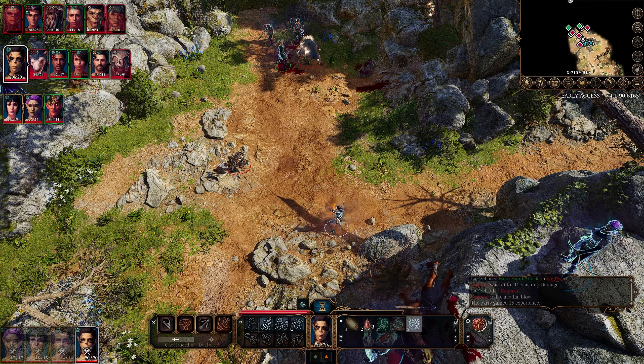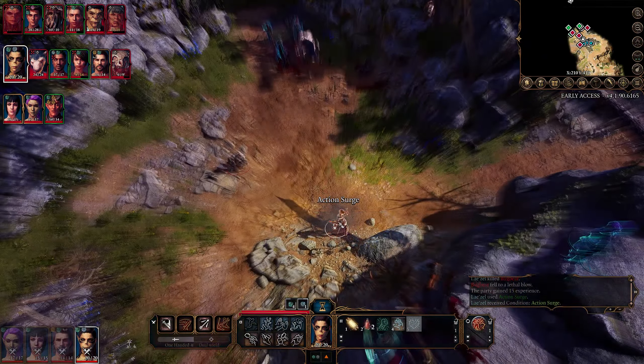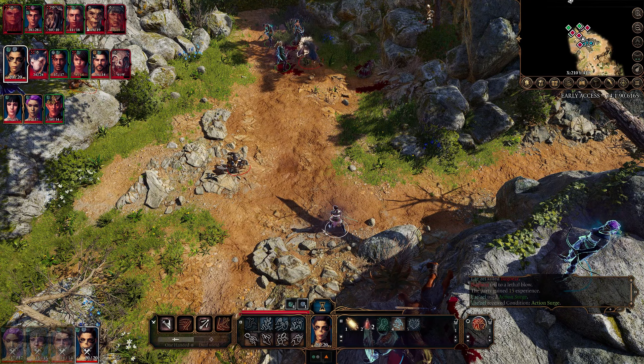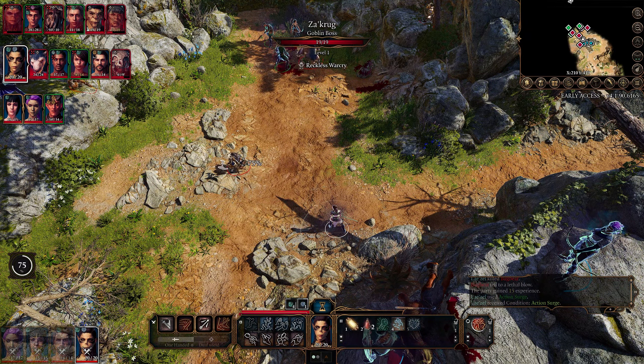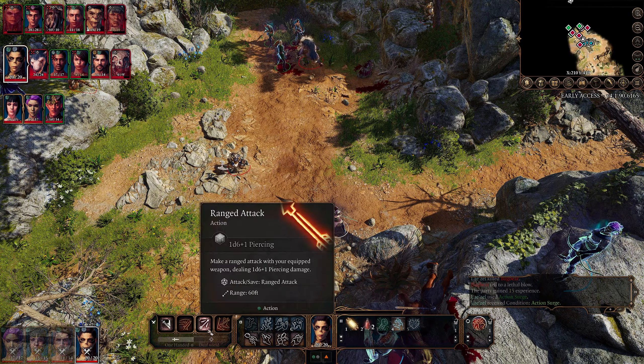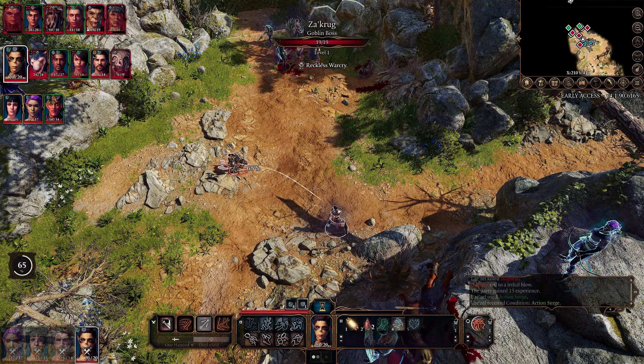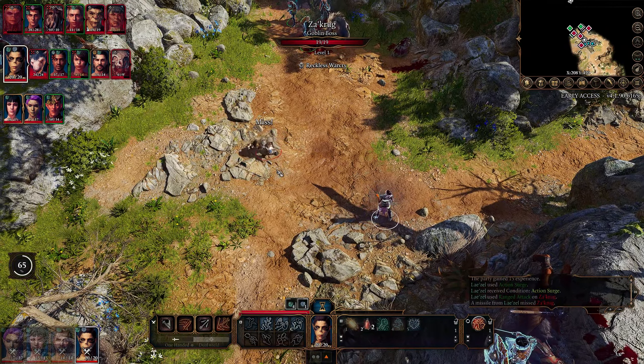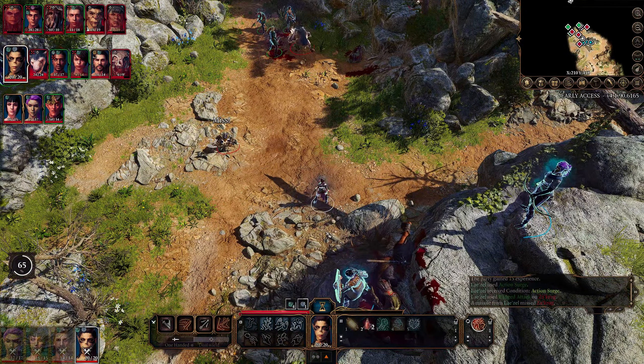Let's Action Surge - get another action. That's going to let us attack once again right here. Oh no! We're out of movement. Well, that's awkward. I have regrets.